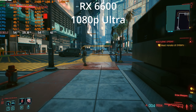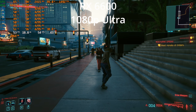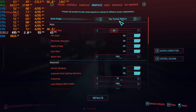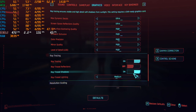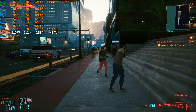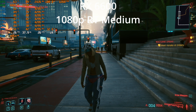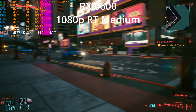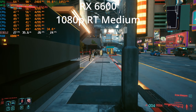Let's go ahead and try out some ray tracing, which I don't think is going to be worth it, but let's just see what happens. Ray tracing medium — I believe that keeps everything at ultra and then kicks on the ray traced shadows and sets some of the lighting to ray traced medium. Okay, yeah, we dropped down into the 20s. As expected, I would not recommend ray tracing in this game on the RX 6600.